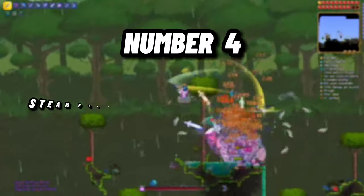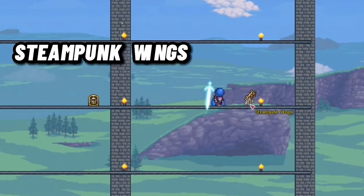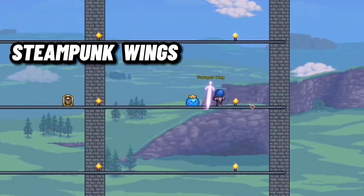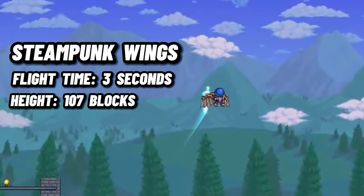Number 4 – Steampunk Wings. In fourth place, we have the Steampunk Wings. These wings can be purchased from the Steampunker NPC after you defeat Golem, and have a flight time of 3 seconds, with them being able to go 107 blocks high.